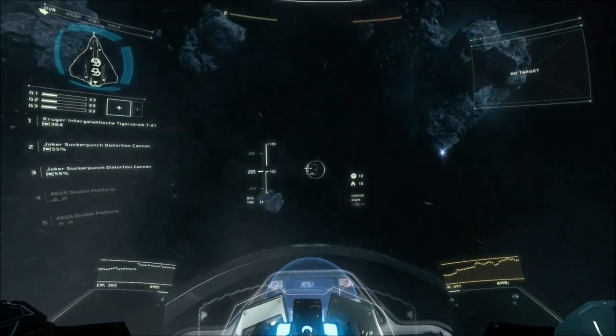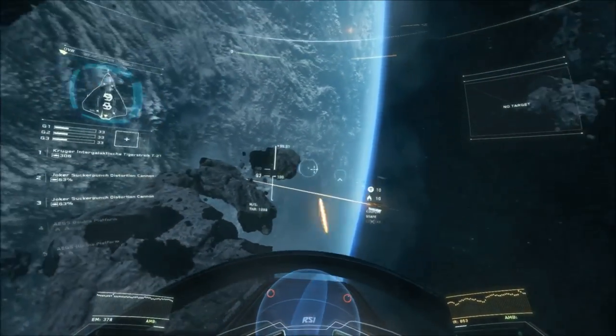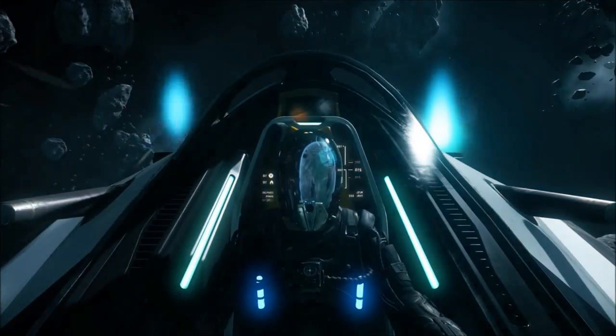Ships fly and are handled differently in these modes. You may find it easier to aim in interactive mode on one ship and relative mode on another. Switching between relative and interactive modes will allow you to have greater control of your ship.